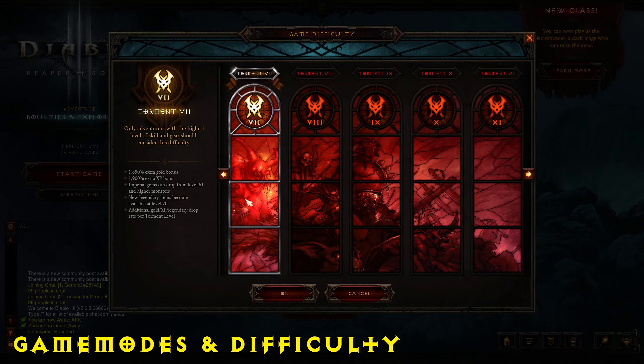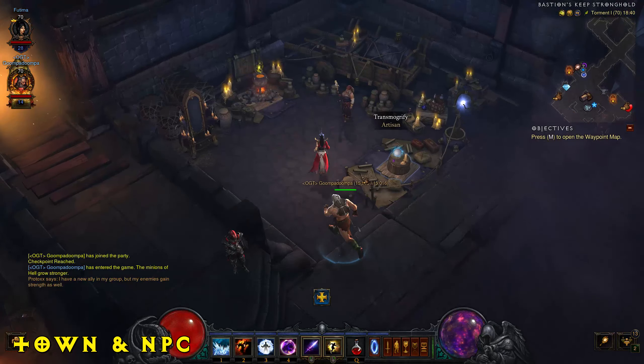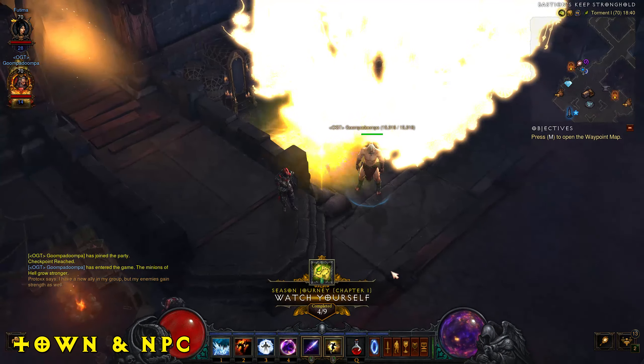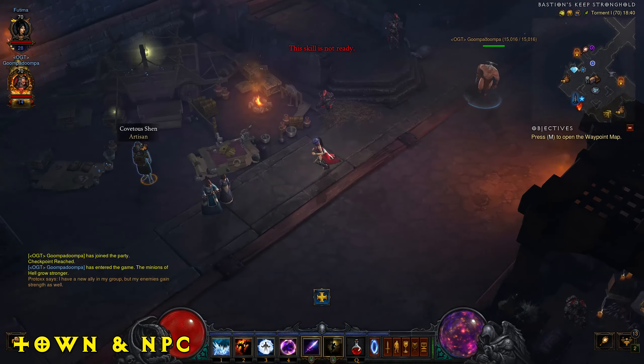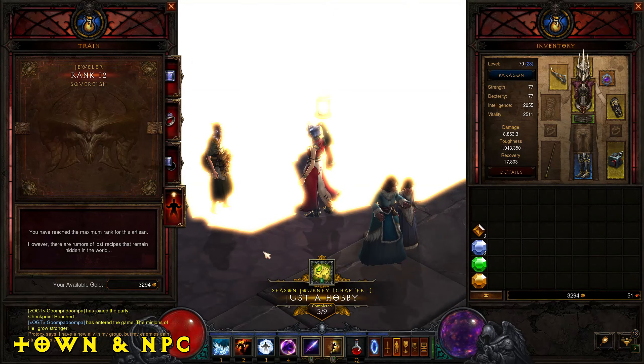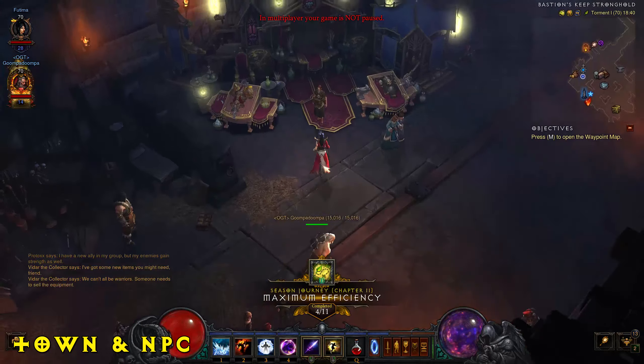In Diablo 3, you have towns in each act which all serve the same purpose. There are various NPC shops where you can get low to mid tier gear while leveling in the campaign, but the main three NPCs you want to care about are the Jeweler, the Blacksmith, and the Mystic (Healer).